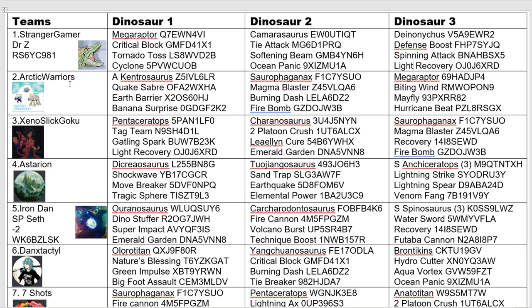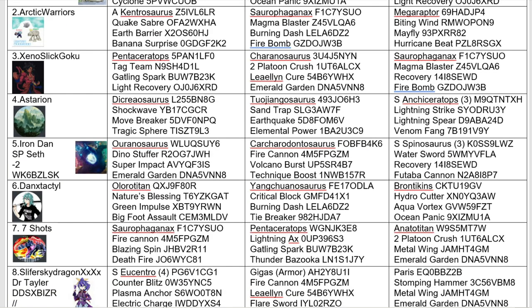Up next we have Arctic Warriors with an Alpha Kentro, a Surofagonax, and a Megaraptor — because they are an unoriginal poser. Expect a lot of Surofagonax in this tournament; lots of Surofagonaxes. Moveset: Quakesaber, Earth Barrier — you're going to see a lot of Earth Barrier and Banana Surprise. Surofagonax has pretty much an all-attacking moveset, as does the Megaraptor.